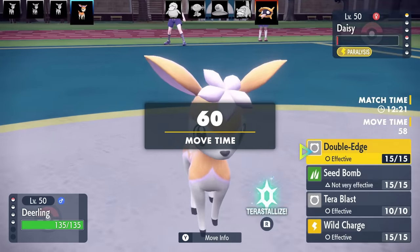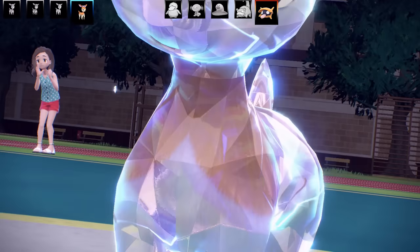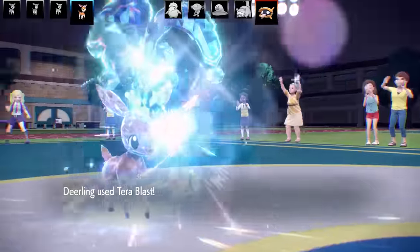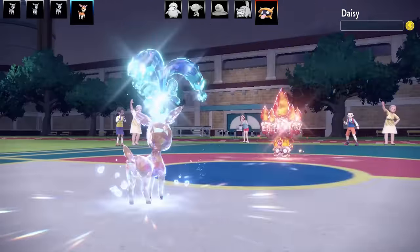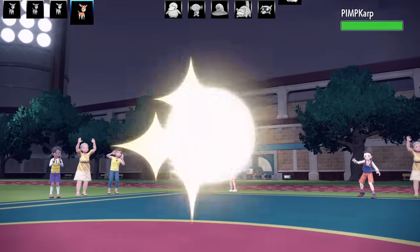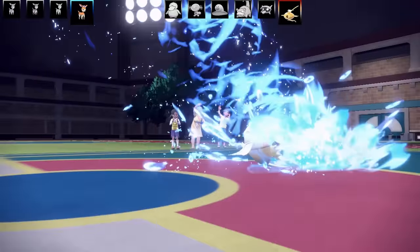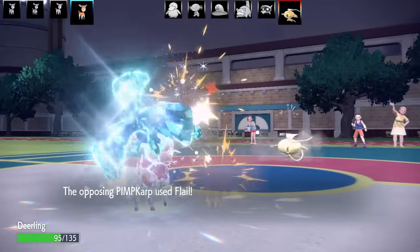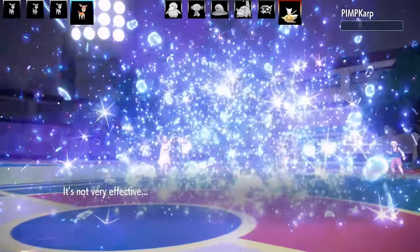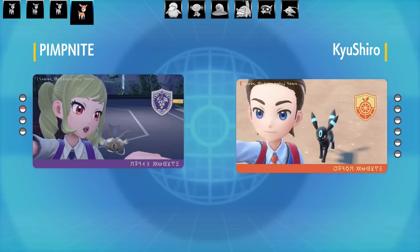Next is Deerling Autumn — my Choice Band set. I've got Double Edge, Sea Bomb, Tera Blast Water, and Wild Charge with max Attack, max Speed, Adamant nature, really going for that extra power. Going for Tera Blast Water and that's the end of Daisy the Shellder. Last Pokemon is Pip Karp — I know they'll try to get to full Flail range, but I go for Tera Blast Water and that's a two-hit KO. End of the battle — what a crazy back-and-forth, and that Shellder nearly reverse swept me!